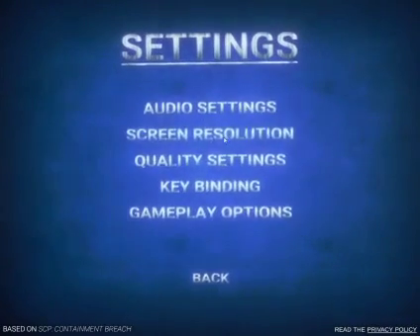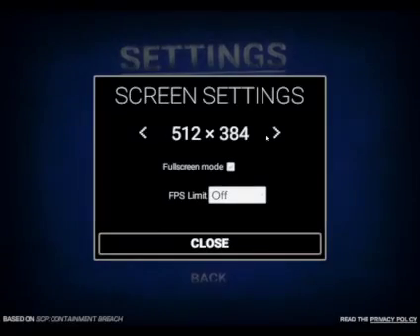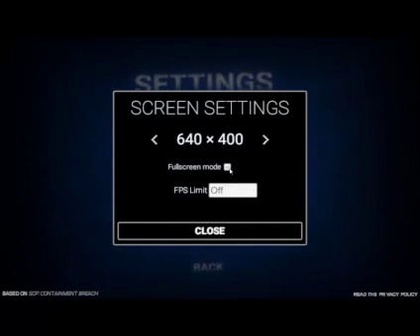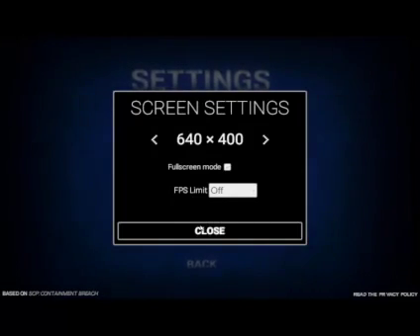Go to settings, then screen resolution, and set this as low as possible. I personally like 640x400. You certainly want full screen on, and for the FPS limit, if you want, set it low so that you can get more consistent FPS.